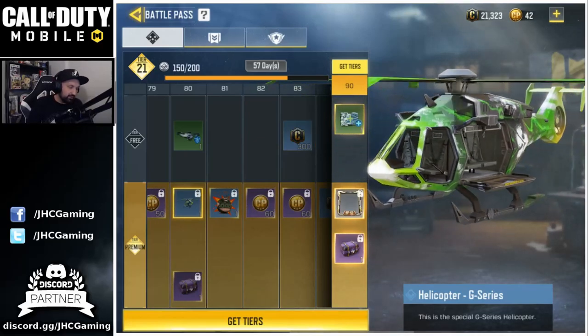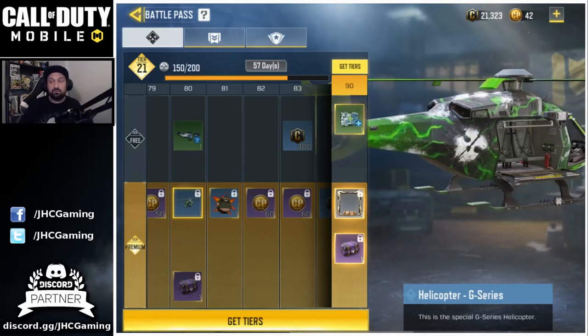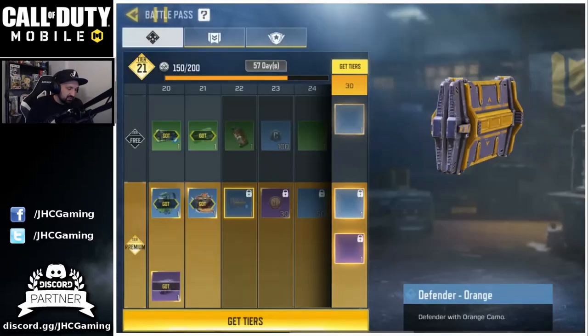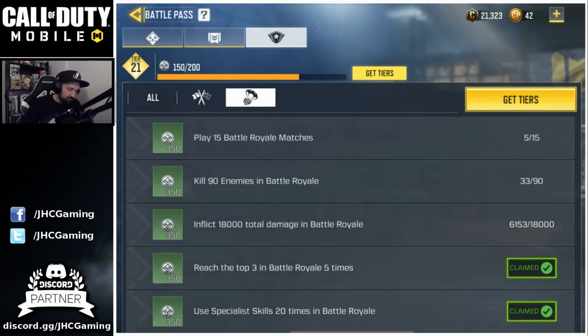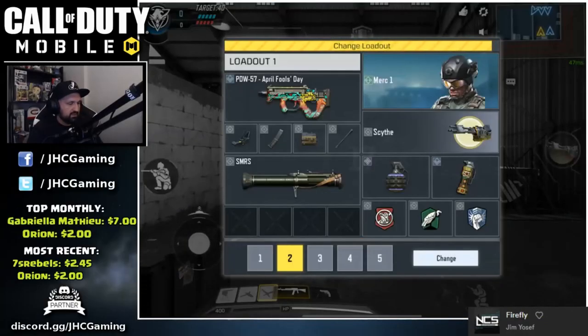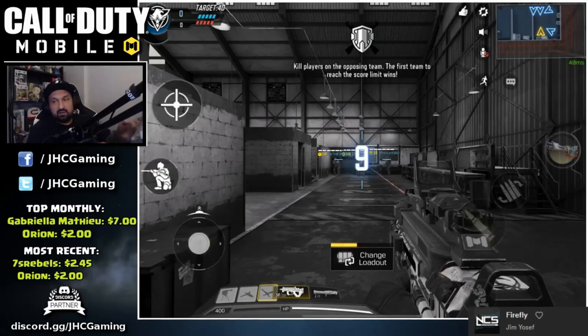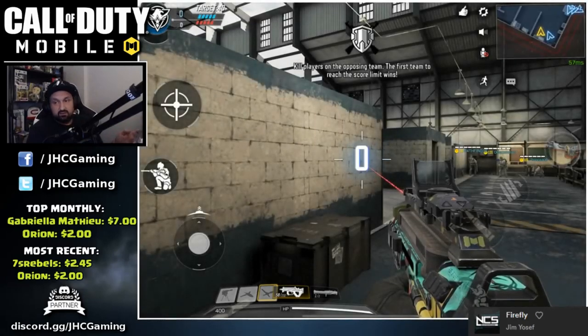So I'm tier 21 and the battle pass came out last night. But it's gonna really slow down after that — we're gonna have to wait for the weekly, because it's fast at the start but then you have to grind. The challenges will be harder after that. And if you don't want to wait four days, well, you can change your country on your Apple ID and create a Canadian Apple ID, then go to the Apple Play Store for Canada — and that's it.